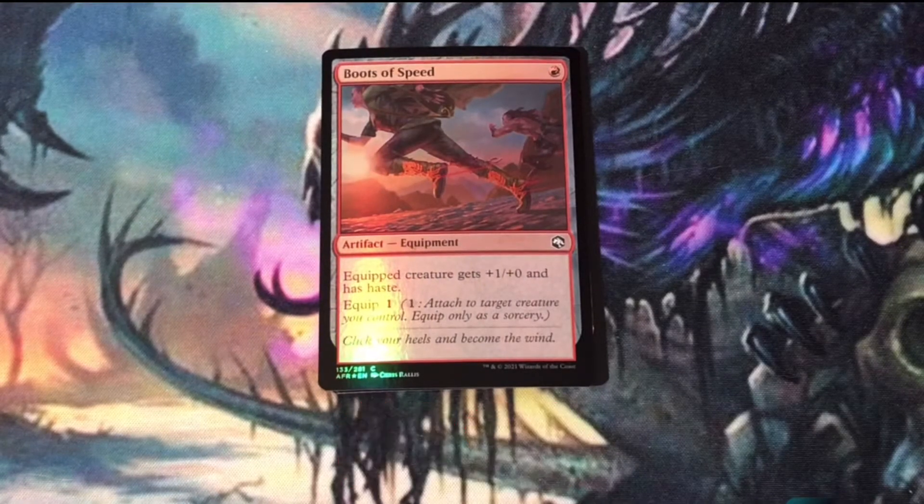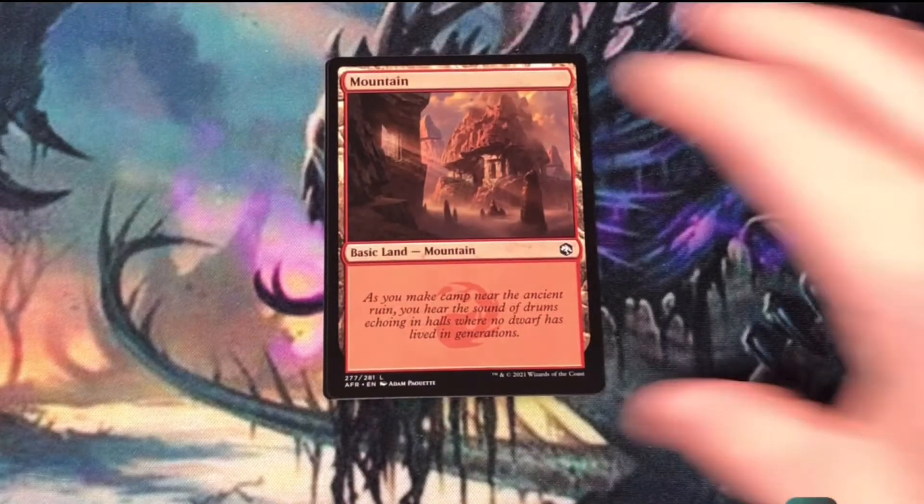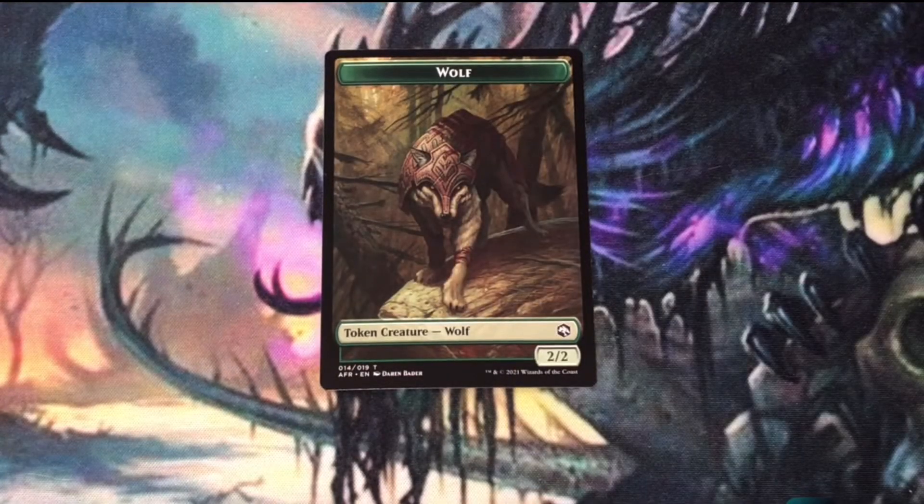Boots of Speed Foil — I really like this card in an aggressive red deck. It's cheap to play and cheap to equip. A Mountain, and a 2-2 Green Wolf token creature.